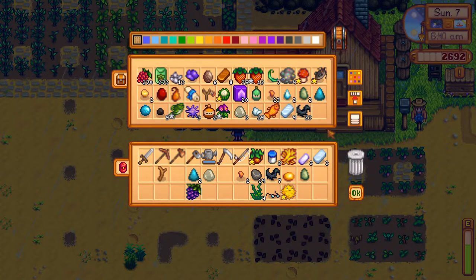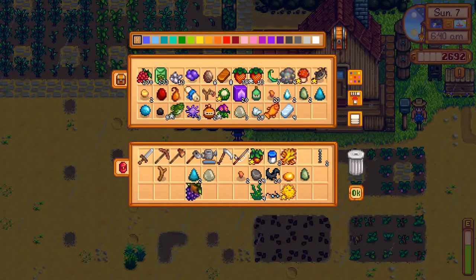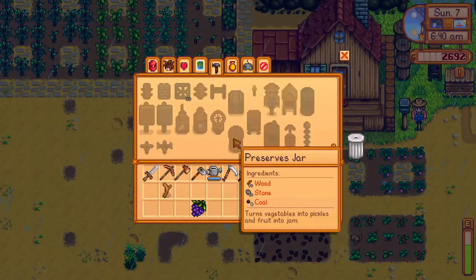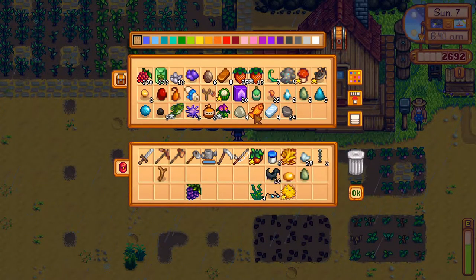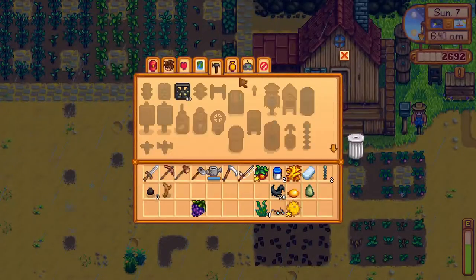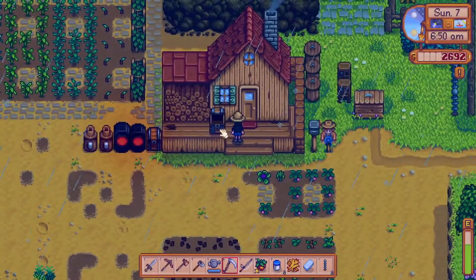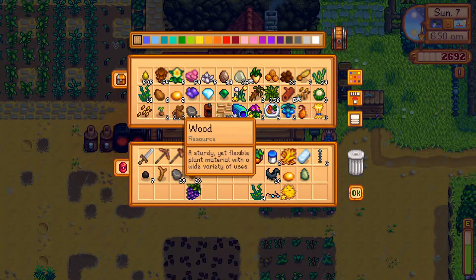Since I was able to get my hands on more refined quartz, I can make two more lightning rods. I'm not going to be refining more of it because it's a waste of coal. When I get the recycling machine, I will start turning broken glasses and broken CDs into refined quartz. It's counterproductive to use your really valuable coal for something so dumb. I'm going to take this and try to actually make the recycling machine so I can start clearing out some of the junk I've accumulated so far.